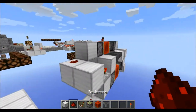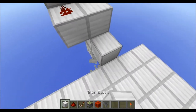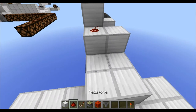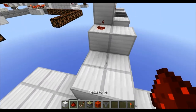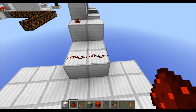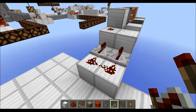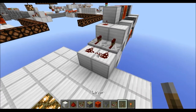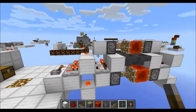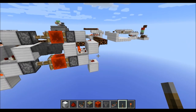If you want to deactivate it, all you have to do is run a repeater into this block here. And if you then power it, the clock gets deactivated, as you can see here.